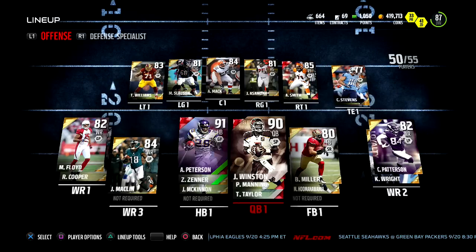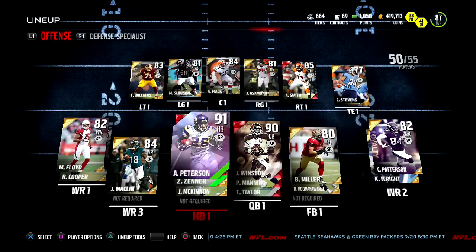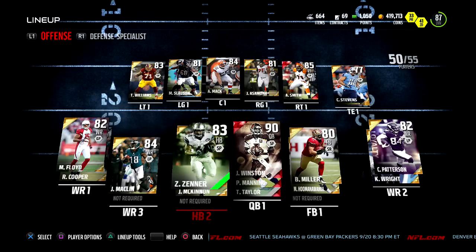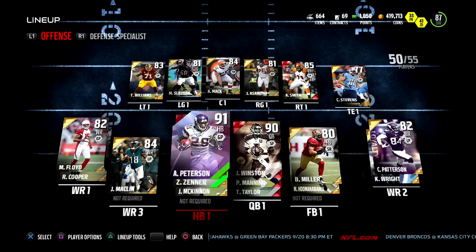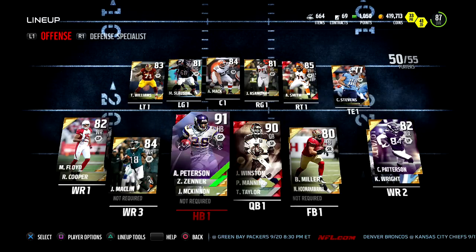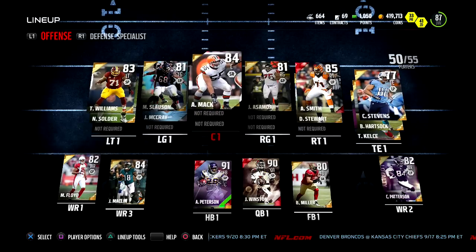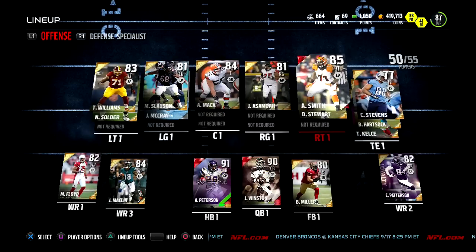I might also want to get another running back. I'm not sure — we'll see how AP does. I kind of do want Terrell Davis; Adrian Peterson should work for now. I was thinking about getting that clean importance card but he's kind of expensive right now, so we might have to wait for another card to come out.